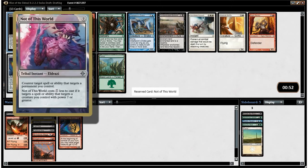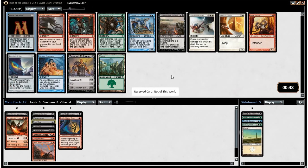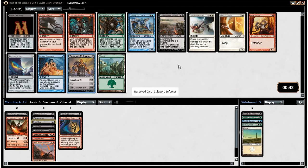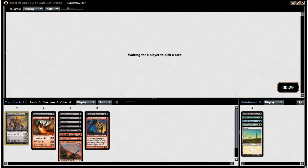I think we probably just want the Zoloport Enforcer — he's another leveler who starts out as a one-mana 1/1 and then can get kind of out of hand. Trader's Instinct and Surreal Memoir aren't bad, but I think I'd rather just have the Enforcer and keep our deck aggressive. We definitely need more 1 and 2 drops if we want to be really aggressive. And we're definitely sort of in a leveler deck, although I think blue and white is really where you want to be with the leveler deck.